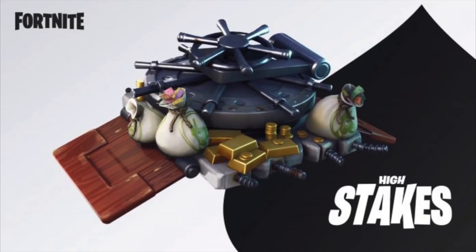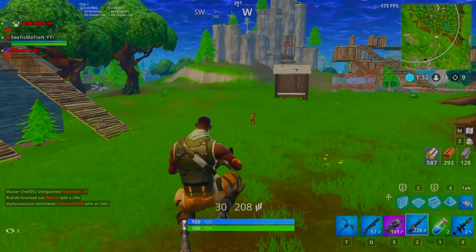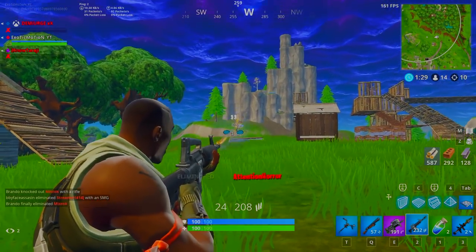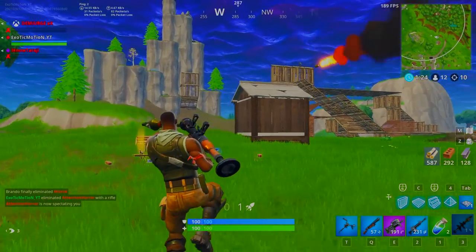I'll show you a picture on screen of what you get with the High Stakes bundle. You can buy the glider, which looks really cool — it's like a safe with money, it's just different. That said, I don't know if it's a glider I would buy because I don't like wasting money on gliders when there's so much else coming out. I'd rather spend money on skins or dances, since you only see the glider for the first five seconds of the game.